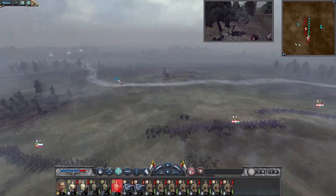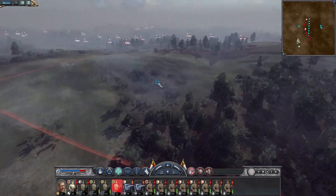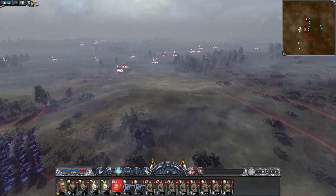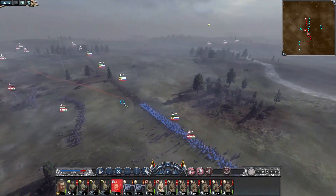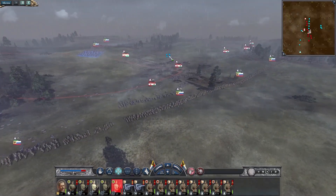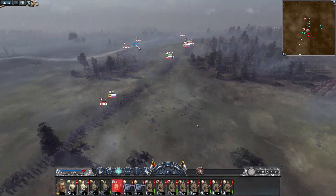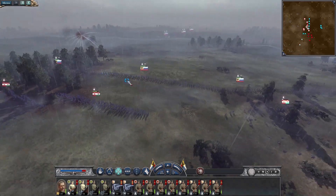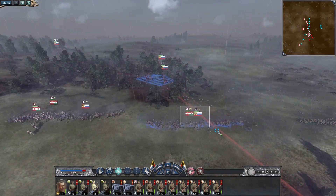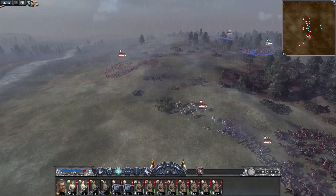Meanwhile they're going around us — are you kidding me? If we can at least kill one of their sides, we'll be able to balance out the other side. Completely getting overrun. They're moving their general in quickly. They're flanking us hard. Did we kill their general already? There he is — kill him. Bosnian-Herzegovinian infantry.